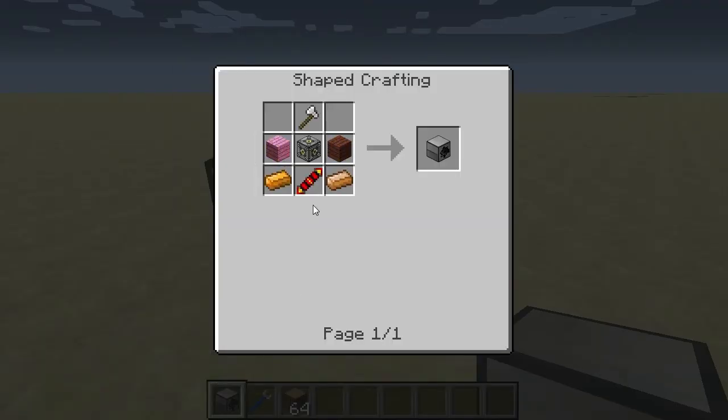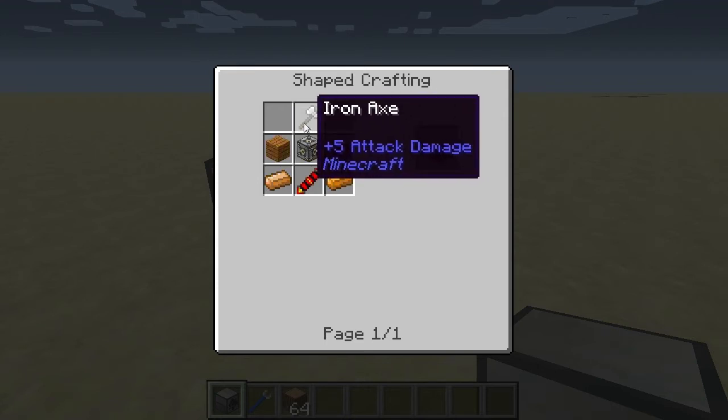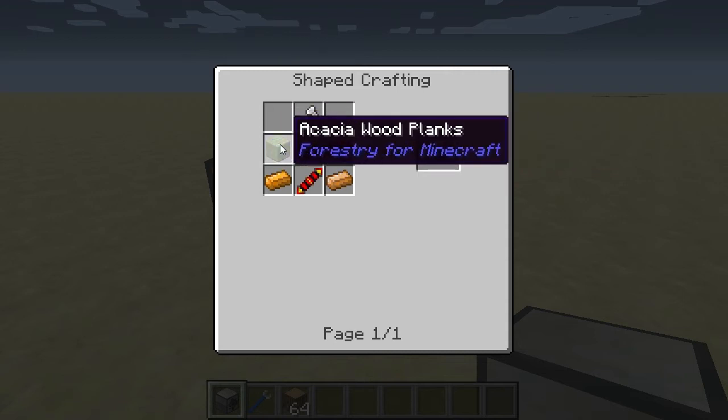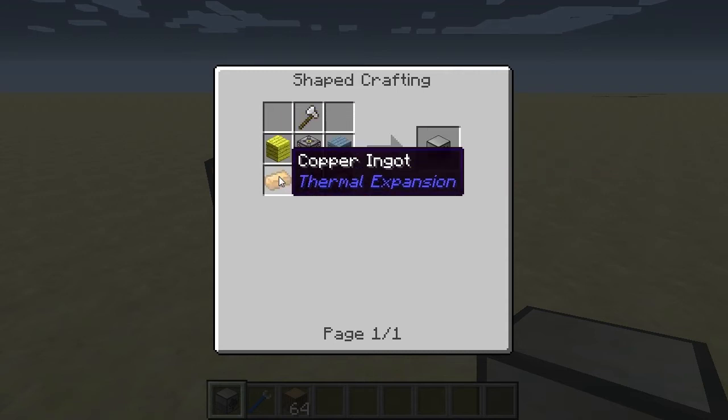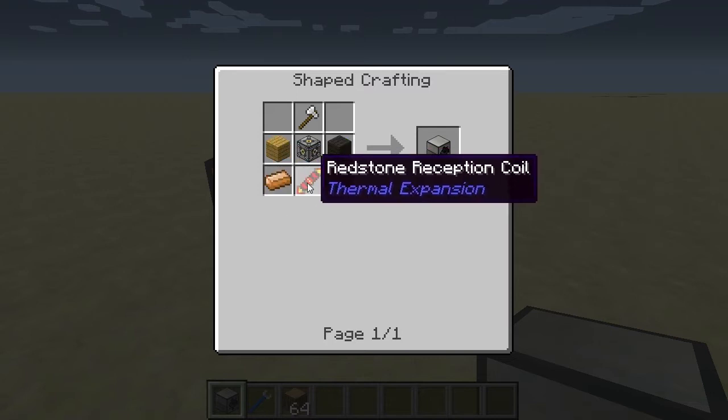The sawmill is crafted using a machine frame in the center. On top of that we have an iron axe. On the sides we have two planks, which can be any type of plank in the ore dictionary. In the bottom corners we have two copper ingots, and in the bottom center slot we have a redstone reception coil.